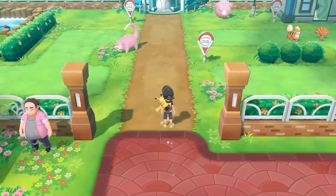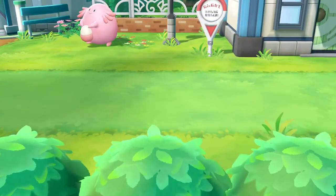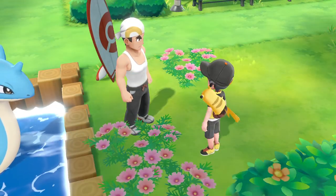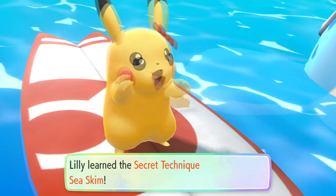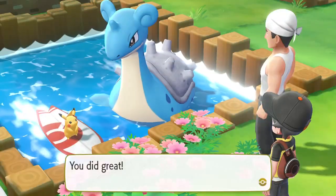Heading north from the center of town we get a cutscene with our partner Pokemon. After this, head to the left inside the fence to find a man looking at a Lapras. Talk to the man and he will teach you the special technique Sea Skim, allowing you to travel through water.